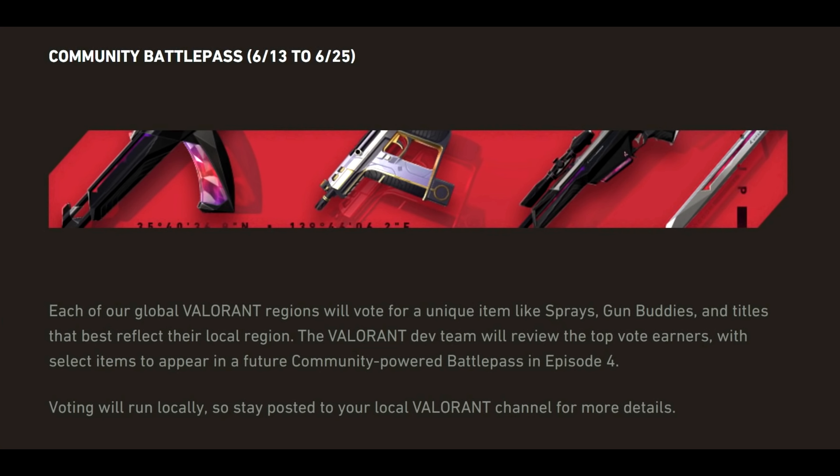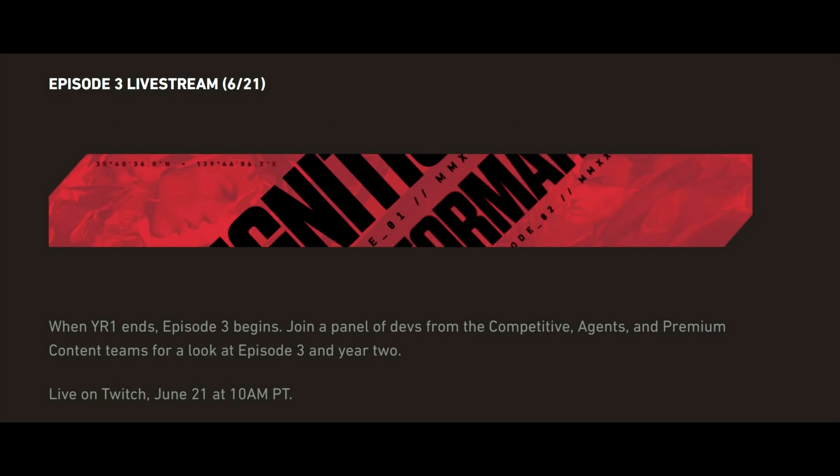The Community Battle Pass will be available to everyone from 13th June to 25th June. Each global Valorant region will vote for a unique item — like sprays, gun buddies, and titles — that best reflects their local region. The Valorant development team will review the top vote earners, with selected items to appear in a future community-powered battle pass in Episode 4. Voting will run locally, so stay posted to your local Valorant channel for more details.